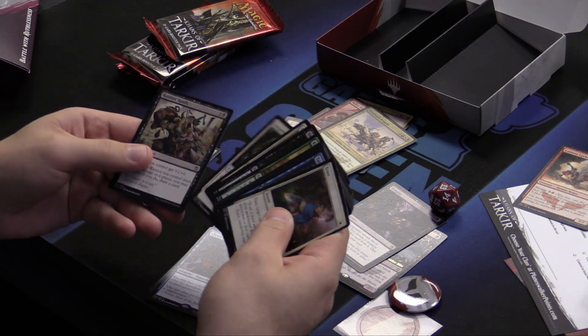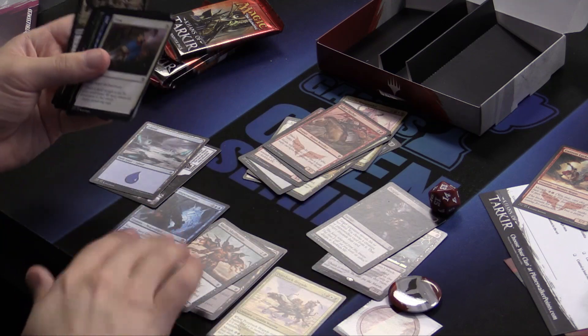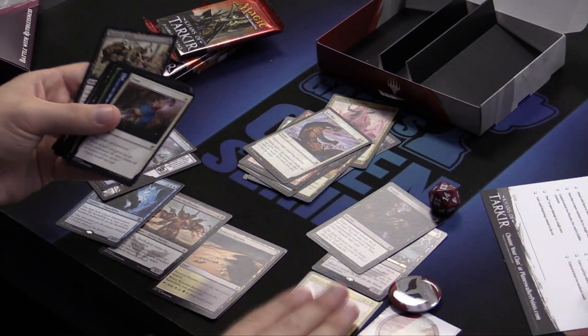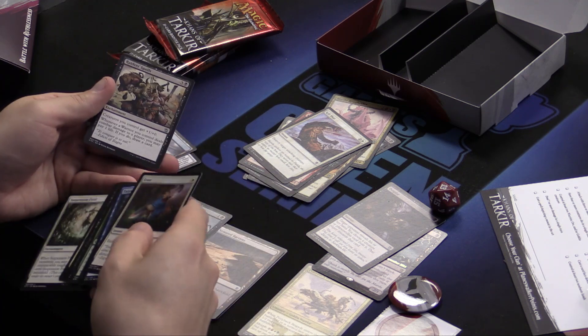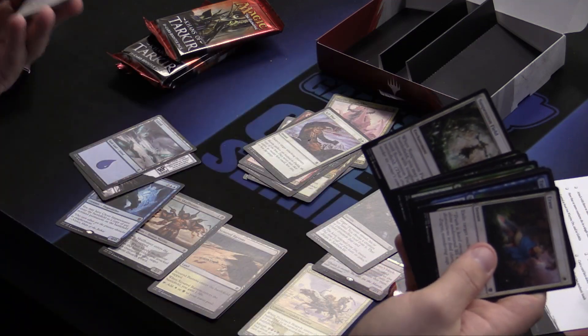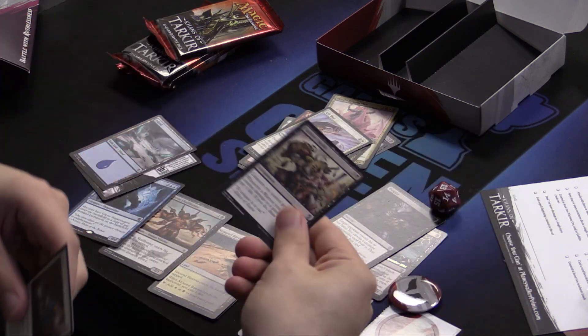Enough about that Mythic Rare. Raider's Spoils. The Mardu Horde, as it turns out, likes warriors — warrior, warrior, berserker or rogue. There's a lot of warriors. So when you attack with them and you do damage, you can pay a life — who cares? It's a life to draw a card. I'll pay a life for a card any day of the week unless my life total is one. But it also gives your creatures a +1/+1.